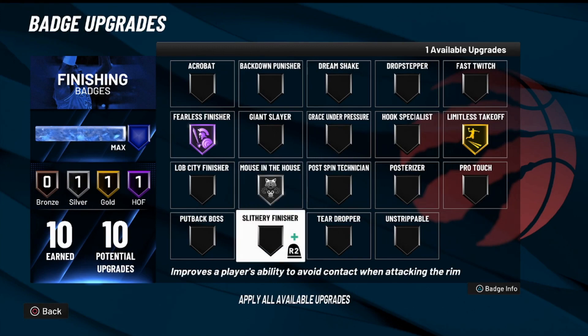The next badge you want to upgrade is Slithery Finisher. I think this badge works perfectly fine on bronze. There are a lot of badges this year that you don't need that high — just on the base, you just want the badge to pop up. Slithery Finisher is a great badge this year. You see it pop up all the time in the paint. If you have extra badge points you might even want to put it higher.